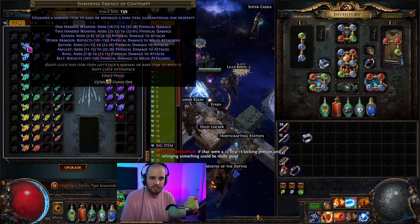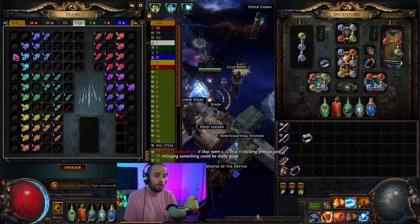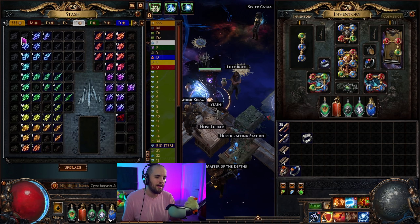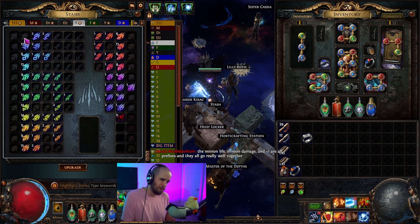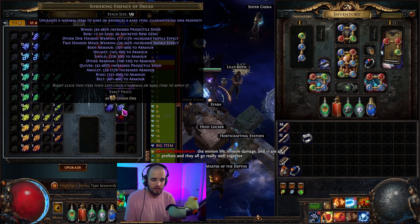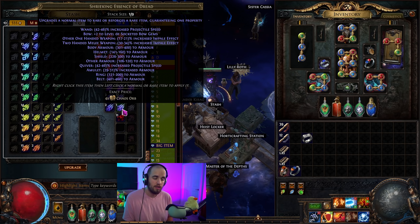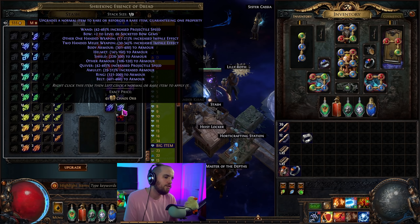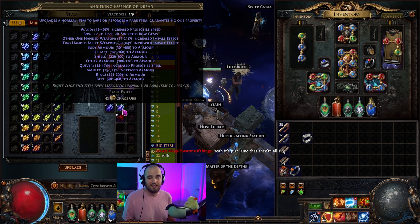Shrieking essences seem to be the best price per unit, because if we look at deafening essences — a deafening essence of greed sells for like five chaos each, whereas a shrieking essence of greed I can sell in bulk for 2.5 chaos each. So if you're selling deafenings in bulk, you could probably do that as well, but it's a little bit easier to get the shrieking ones. You do have to be careful with some particular essences, like the shrieking essence of dread, which is currently four chaos each. So you don't want to price everything exactly the same and get inundated with 50 people messaging you about an underpriced item, putting you on DND. That's the idea on essences.